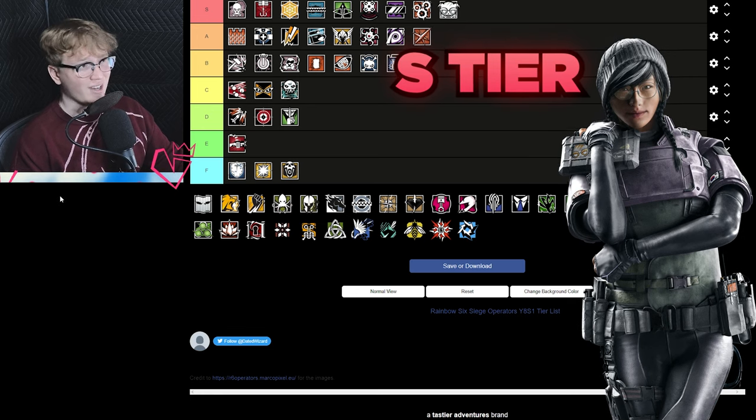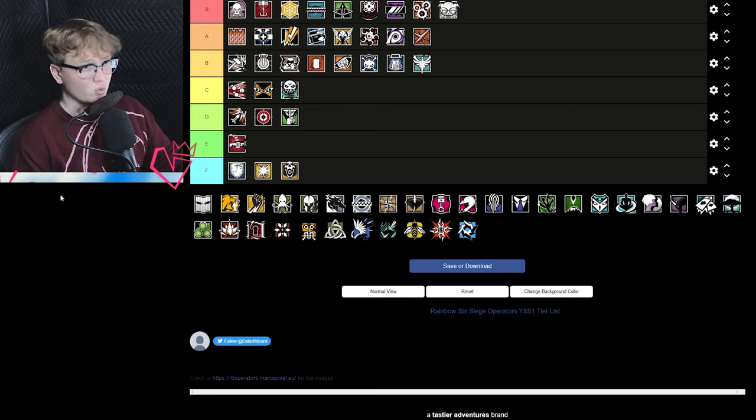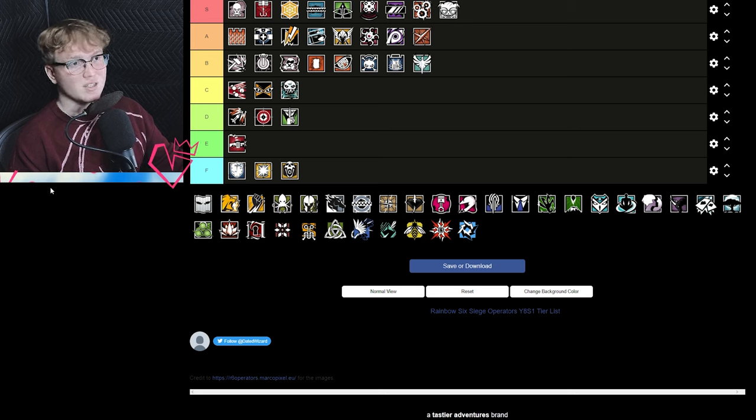Dokkaebi is S tier — easily one of the most powerful attackers in the game. Her ability to call and then frag out with her DMR is still great, she has smokes for plants, and overall she's just a really strong attacker. I like seeing a Dokkaebi on my team; having one is not necessarily always needed but it is a crucial component that will actually secure the win condition more often than not.